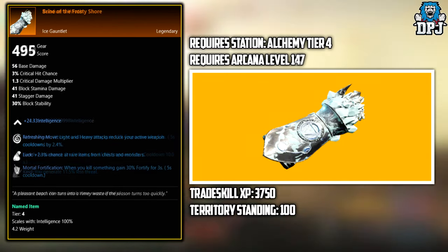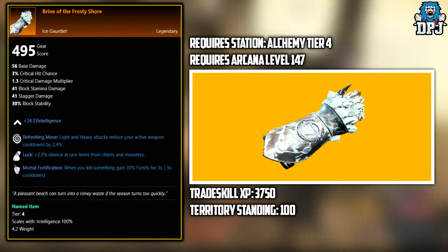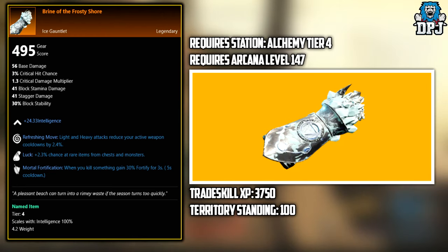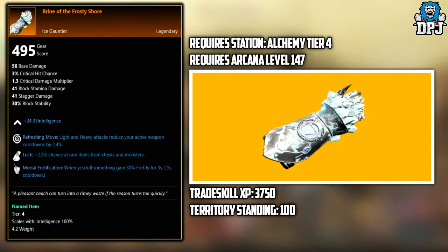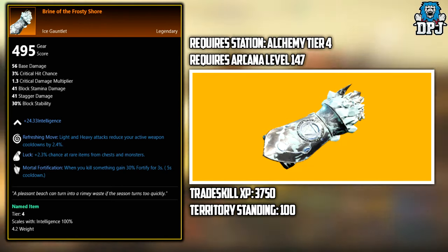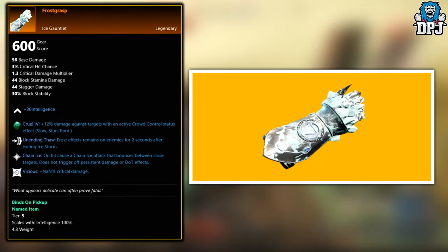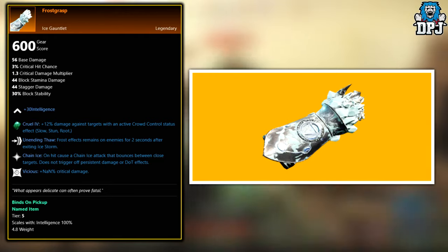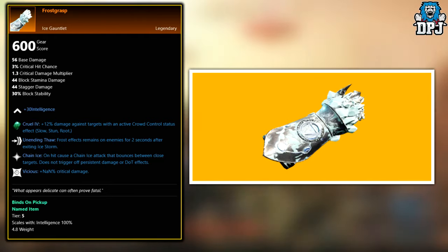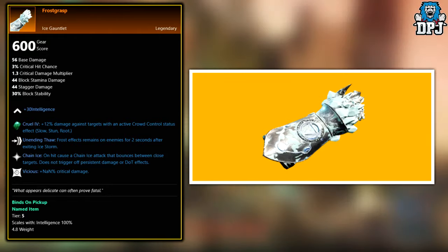Next up, we have the Brine of the Frosty Shore. This legendary also needs to be crafted. Station requires Alchemy tier 4, an Arcane level of 147, Trade Skill XP of 3,750 and a Territory Standing of 100. Next up, we have the Frost Grasp Gauntlets. This legendary is seemingly an exclusive drop from the Lazarus Instrumentality Expedition Boss, Scylla. So if you want to farm these, this is where you've got to go.